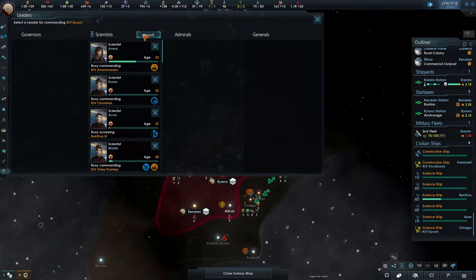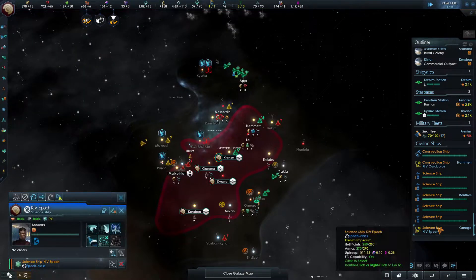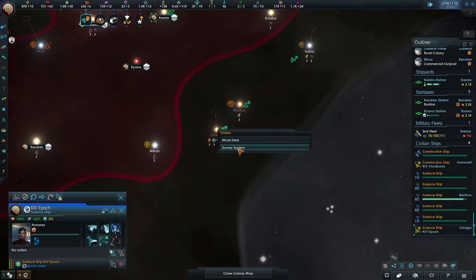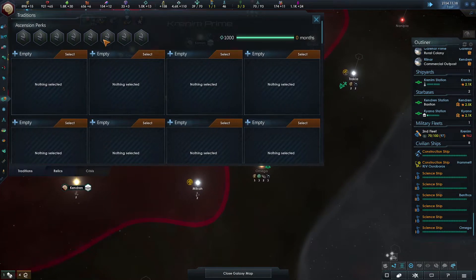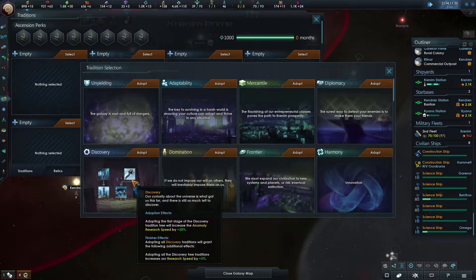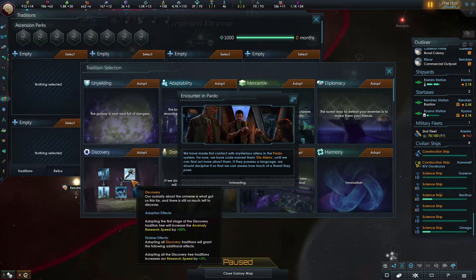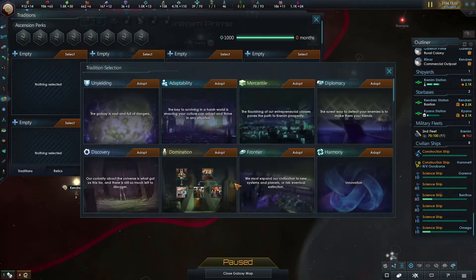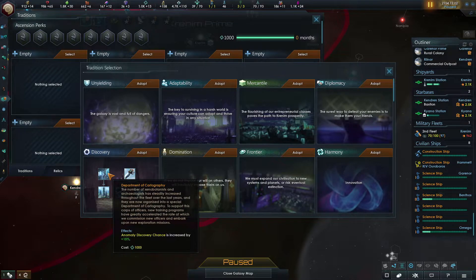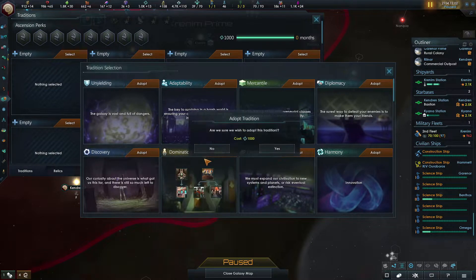Attempt to trick the Packlid, attempt to intimidate them - either one doesn't matter, this is a disaster and the scientist dies. Construction complete. We need another one with lifespan. We got our first tradition - I'm going to go down the discovery route again just to get the plus five research. It does help with our surveying and anomaly research as well. Anomaly research speed plus 20 just from adopting the first one - early in the game this is definitely the way to go.